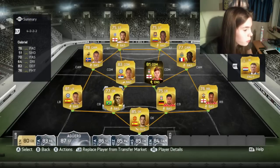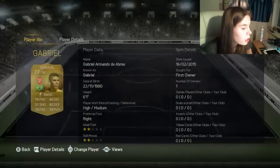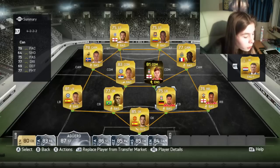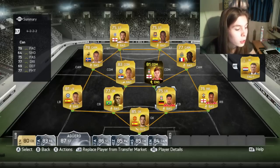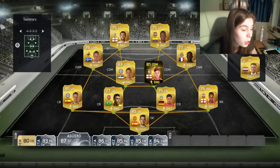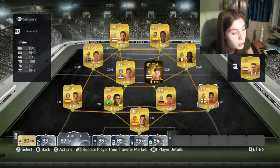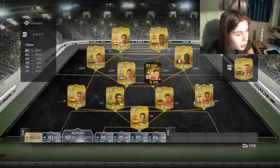Then we've got Gabriel — I packed him today as you saw in my last video. He's been recently transferred to Arsenal and moved up from a silver card. Then we've got Ema Chan, who has also been upgraded from a silver card. He's the only player in the game with five-star skill moves as a centre-back.